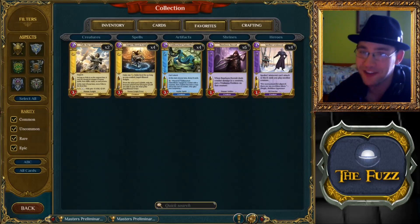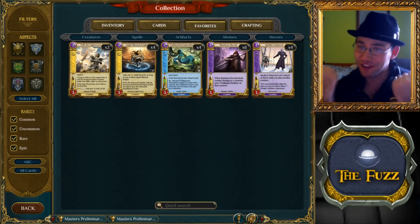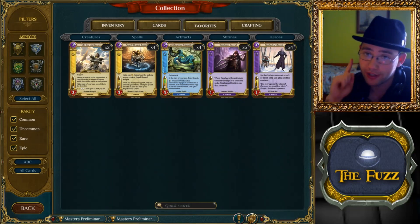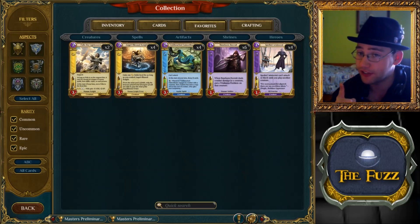Hello ladies and gentlemen, thank you for joining me. I am the Foz and it's finally here. The first three cards of the 110 have been revealed. These cards are not available to be crafted and they cannot be used in ranked or tournaments.